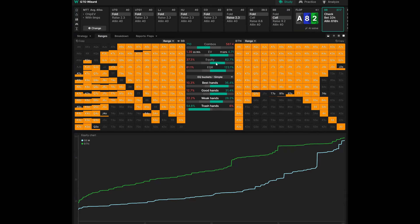Equity tells you who will win most often with their entire range on every possible run out. On the left we have the big blind — they have 37.3% equity. The button on the right-hand side is going to win the rest of the time. 62.7% seems like a massive advantage, and it clearly is.